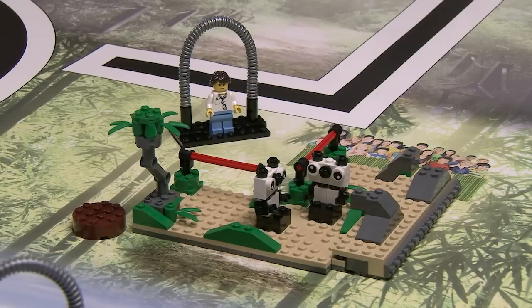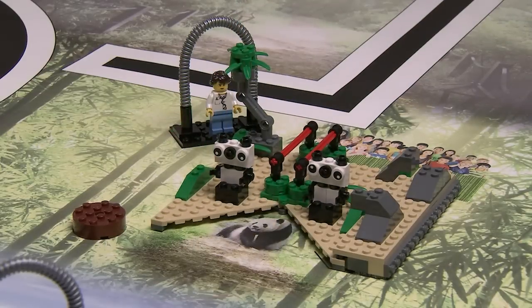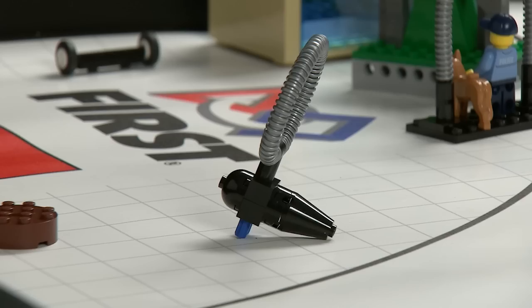Panda Release: The model starts closed, counterclockwise. It's the robot's job to close it clockwise instead, which shows a panda on the mat going back into the wild. Camera Recovery: The robot needs to get this camera back to base.